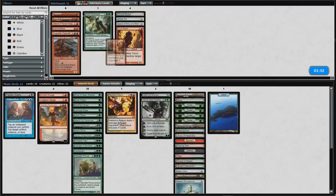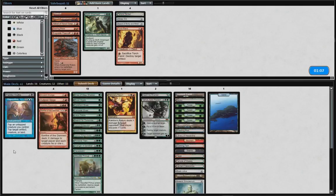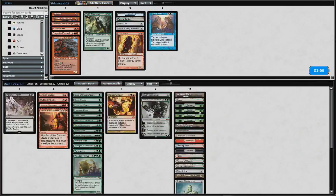Oh no, we keep the Breeding Pool because Scalding Tarn can then fetch this because it can fetch blue and then get green. So we'd only cut that for a mountain probably. Oh I think Opposition is fine to keep in then. I don't think - that's tough. We do have quite a lot of card draw: Painful Truths, Garruk, Library - but the Library is very rare. Oh and Solemn. Actually Bonfire's not even that bad - if we can ramp up then paying seven mana to deal three to each of their creatures is fine. So we're gonna cut that, cut that, and add a mountain.